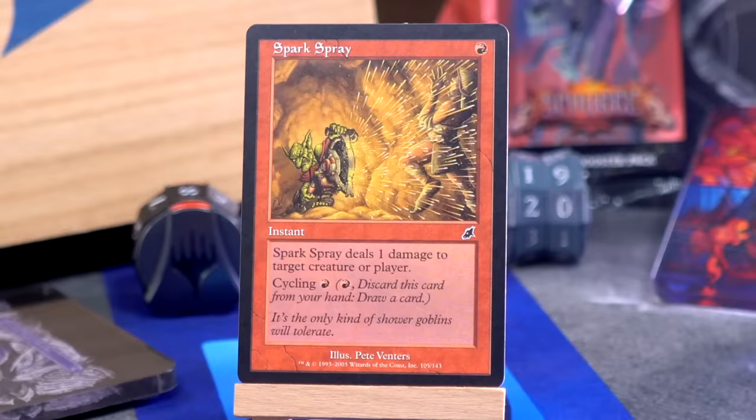Spark Spray — I've seen this. I think I've seen Death's Head Buzzard online too. I don't recall in what context, but I've seen Spark Spray as well. It's a single red instant: it deals one damage to creature or player, and you can cycle it for a red. It's a cheap spell that does a thing where you can cycle it — why not?